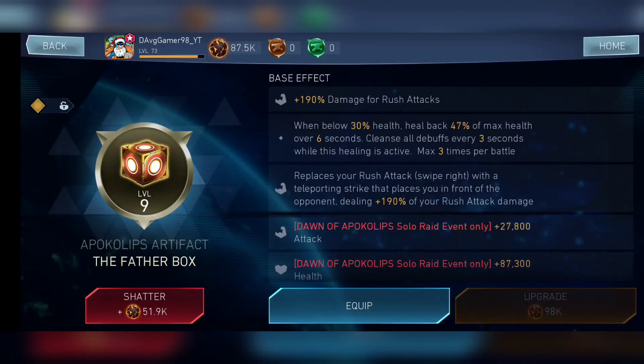Apart from solo raids, let's jump into point two: league raid effectiveness. For league raids, this can only be used as a combo builder. You can use Classic Superman, or Batman Ninja, or Coil of Rod if you want. If you don't have the Beta Club and you need a combo builder, you can use the Fatherbox to build combos, because it gives you the additional bonus effect of doing an infinite combo.